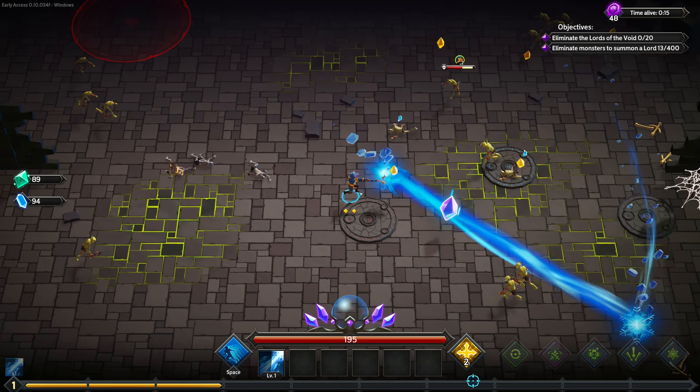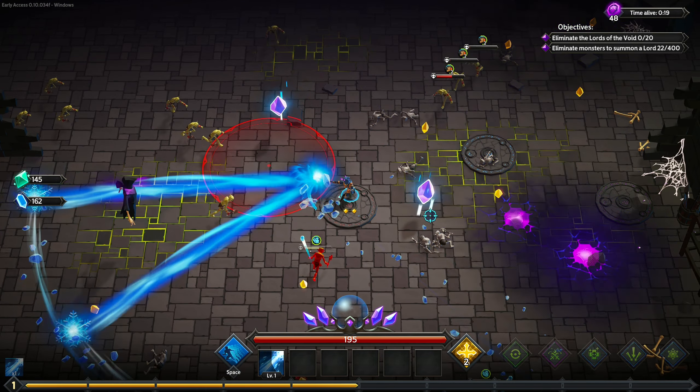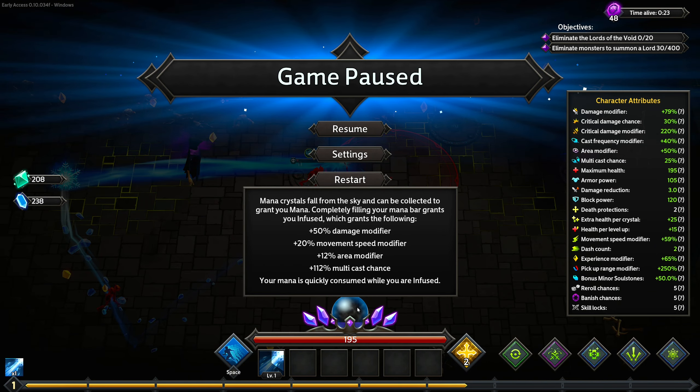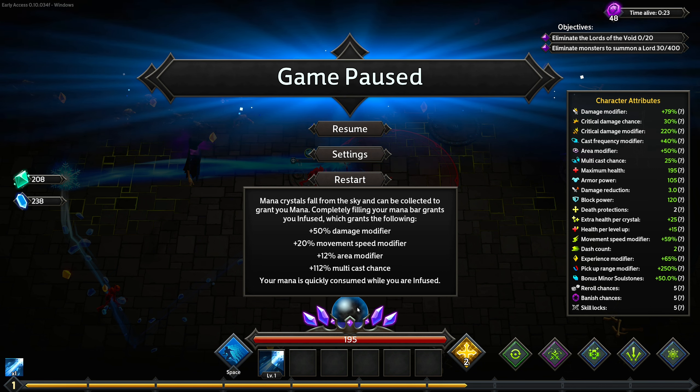The Arcane Weaver also got a new Talon Tree System. These little mana crystals will spawn when you kill enemies now, and when you grab them and fill up your mana bar completely, you get a buff. The buff gives 50% damage modifier, 20% movement speed, 12% area damage, and 112% multicast.